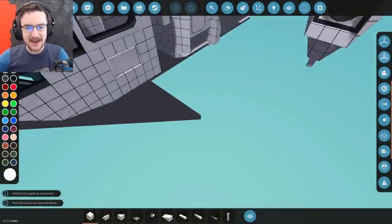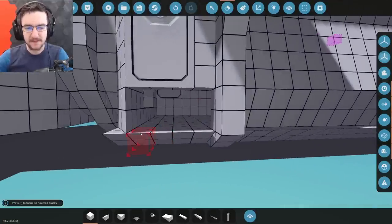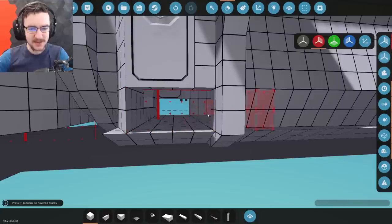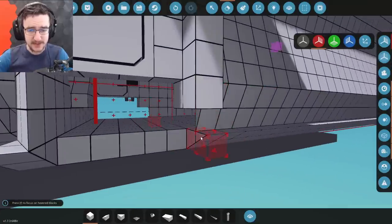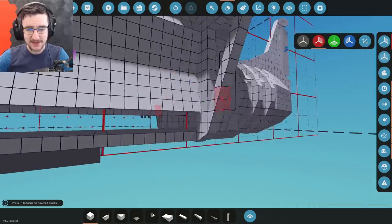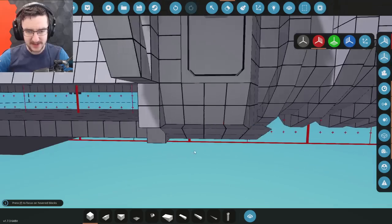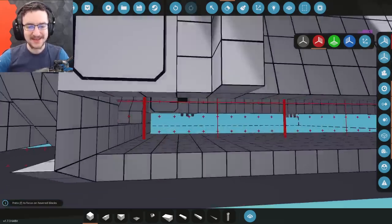Okie dokie. So, fuel tank — I think we have quite a lot of space for a fuel tank down here. So let's go ahead and start doing all of this on both sides. We're going to delete that guy right there, and we're going to continue this deleting process as we go backwards. All of these guys are going to be deleted, and a lot of this is going to be deleted too. Okie, so that's all deleted.